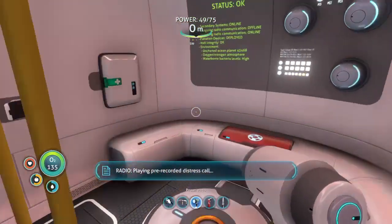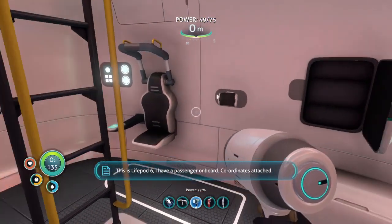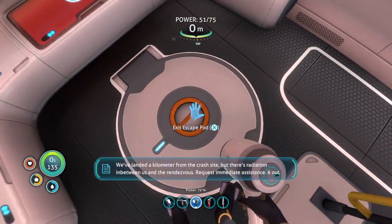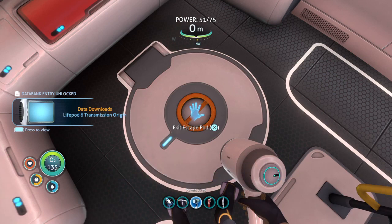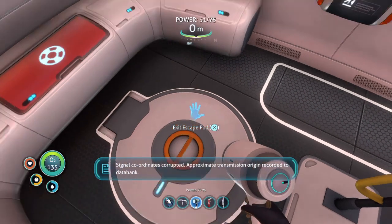Land re-recorded distress call. This is Lifepod 6. I have a passenger on board. Coordinates attached. We've landed a kilometer from the crash site, but there's radiation in between us and the rendezvous. Request immediate assistance. 6 out. Signal coordinates corrupted. Approximate transmission origin recorded to data bank.